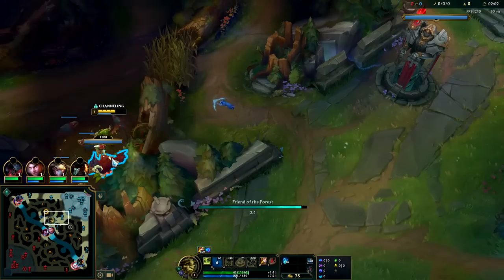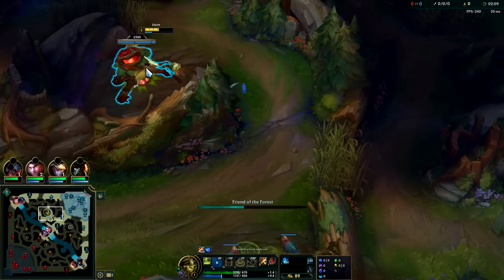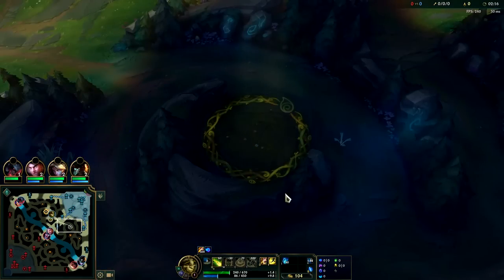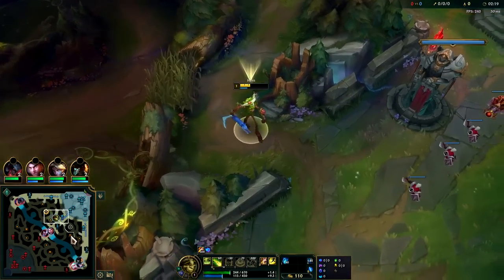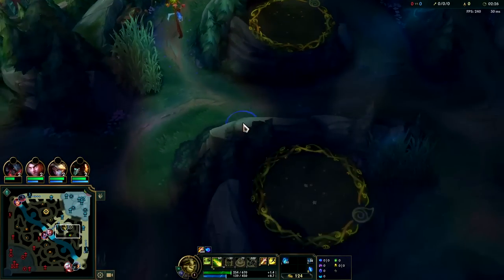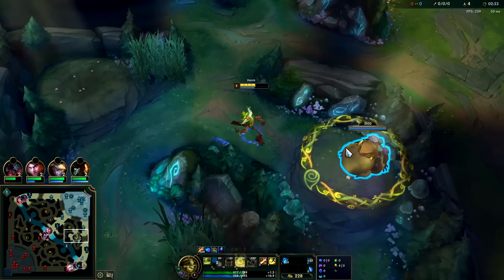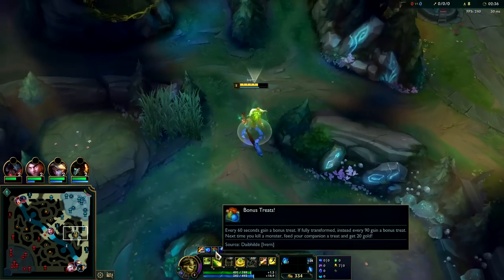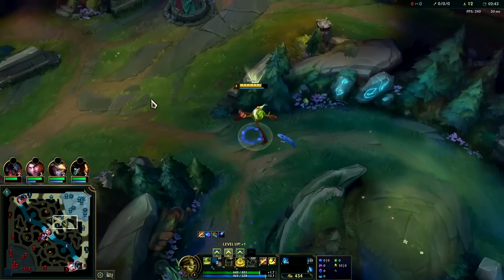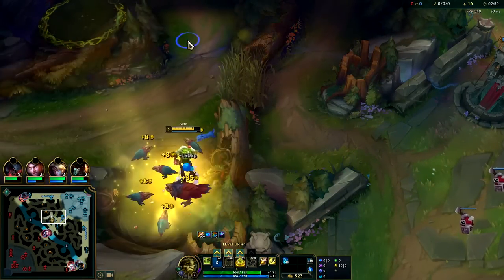We should have enough for another camp here. We'll head back over, get the blue, get the gromp, get the wolves. Warwick might try to cheese me — he did ward my red buff. Q spam all the way. Should have done that on my first clear, wasn't quite sure how his mana was going to play out, but yeah you have enough mana — especially once you have your blue buff to just perma-Q spam.